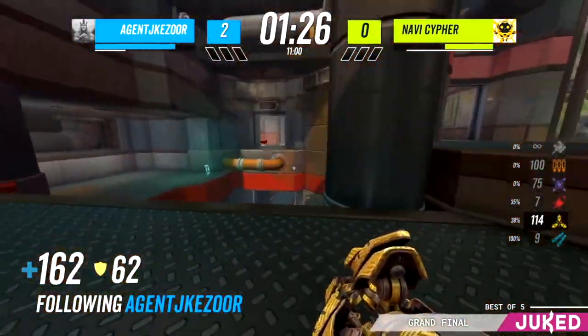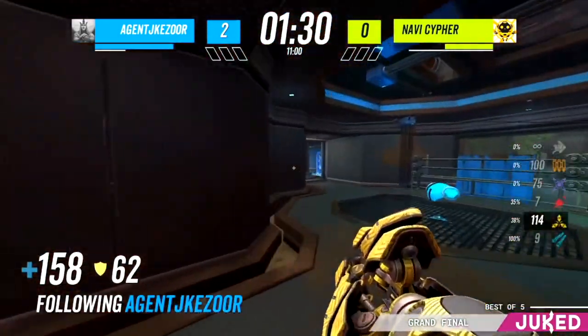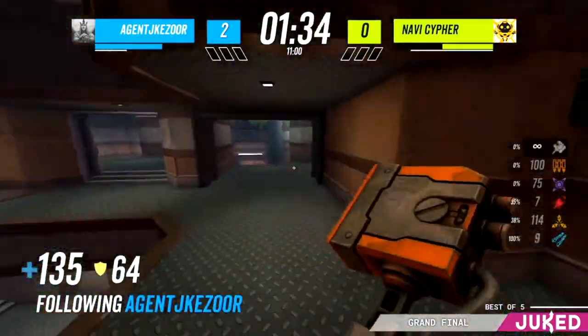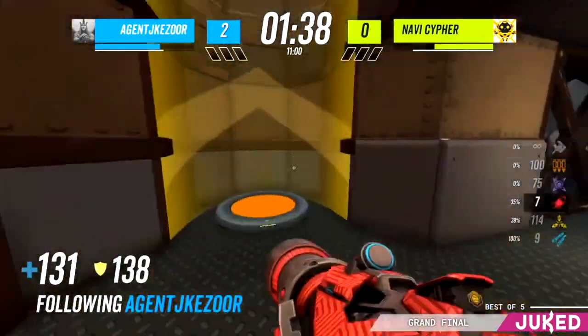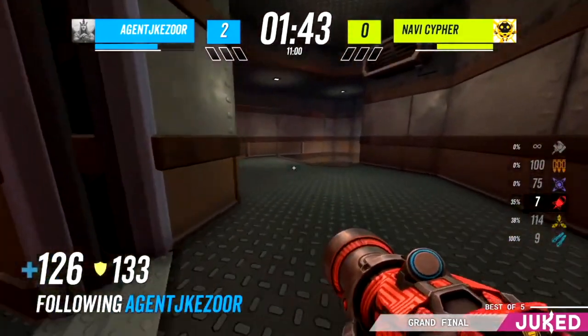So Cypher was there at red, and then he's just gone. He knows he's at a big stack disadvantage — or not necessarily a huge one — but you don't want to be stuck in a bad situation there. He just hits the shot and vanishes, and that's a good strength of Cypher. Sometimes he's like a ghost — a ghost that hits insane direct rockets.